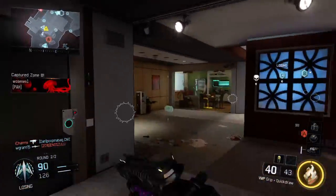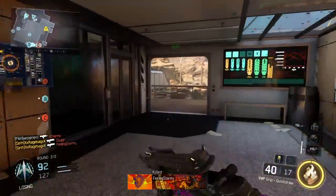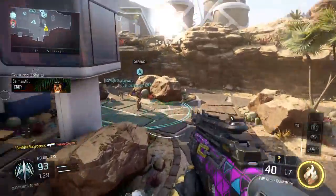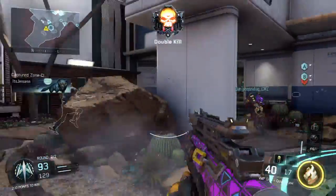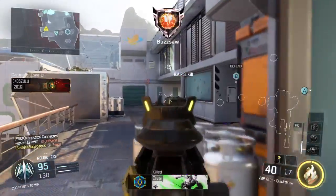Get ready. G.C. Our battle server is inbound. Raps away. Securing Alpha. Enemy has Charlie. Alpha locked down. Securing Charlie.